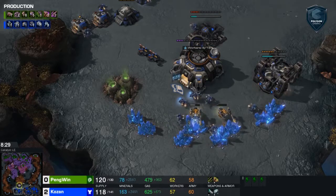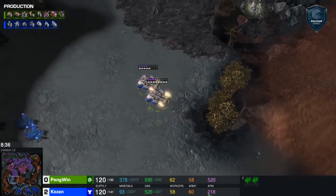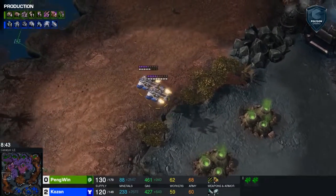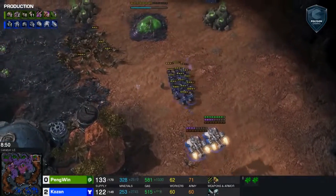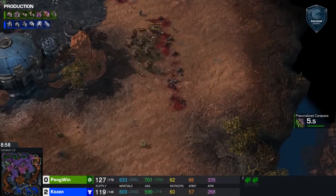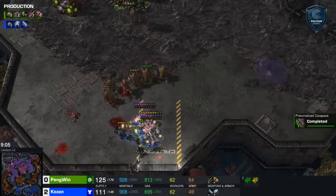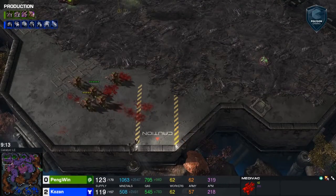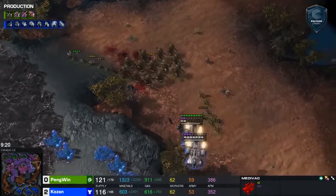We do have a drop coming across the map toward what looks to be Penguin's main base. We're going to see if he's prepared to handle this as he takes his fourth and fifth bases. Infestation Pit finishing pretty early for Penguin — I think we're seeing a trend here. He does a lot of crazy aggression but he's always quick on that Infestation Pit. That could be for upgrades — he's got his 2-2 just finishing up, probably going into quick 3-3 and perhaps Ultralisks. There is a drop in the main with really good micro by both players, but ultimately Kozan is going to be repelled back. Penguin's sniping the loaded Medivac.